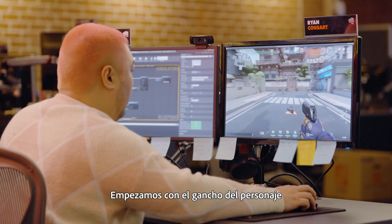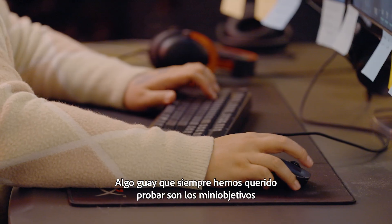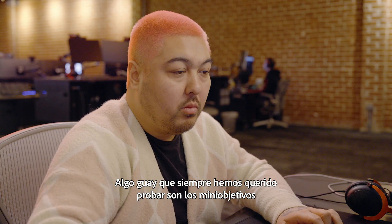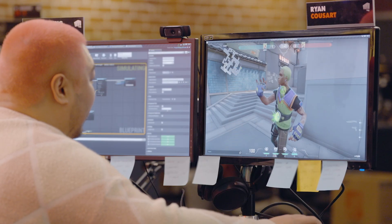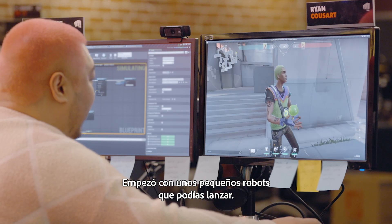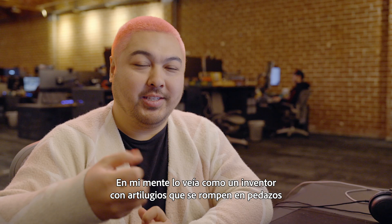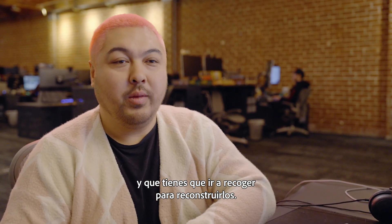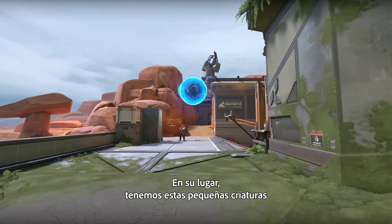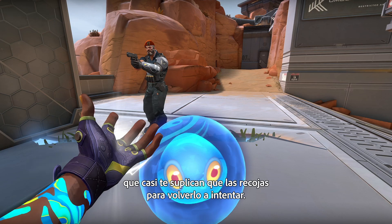We start with an agent hook and kind of like a what does this round-to-round look like. One of the cool things we've always wanted to try was making these mini objectives that you can engage with round-to-round. So it started off as like these little robots that you kind of threw. In my head you're this inventor and you have these little gadgets that broke into scrap and you go forward and grab them and just kind of rebuild them.